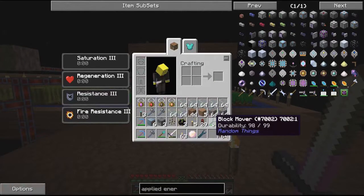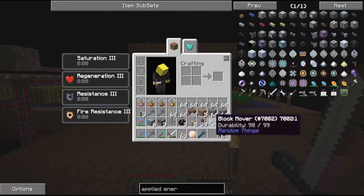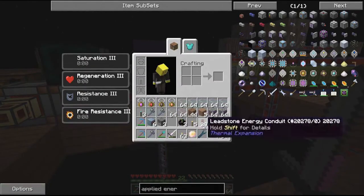Basically you can use this block mover to move anything - even spawners - and everything keeps its inventory and stuff. It's just perfect, the most perfect item ever.